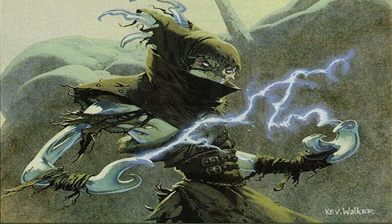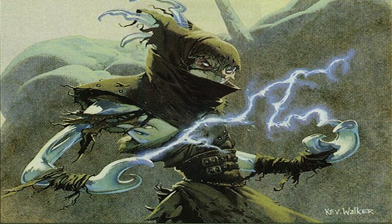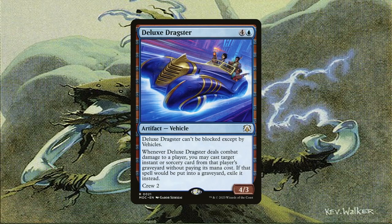Gonti's Air Brigade is able to steal any artifact if it's unblocked. Since horsemanship creatures are few and far between, this will almost always snag us an opponent's best artifact. Deluxe Dragster is another thievery effect, but for instants and sorceries already in an opponent's graveyard. Being able to cast them for free is amazing, especially since we're doing so during the combat damage step of the combat phase — so we're sort of cheating timing restrictions on sorceries. Best of all, it has built-in evasion because it can only be blocked by vehicles.